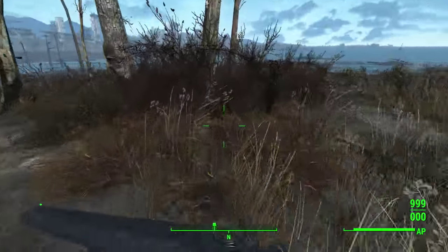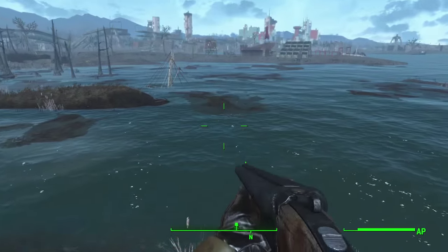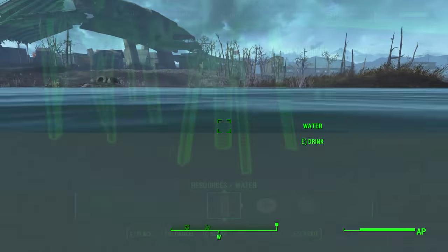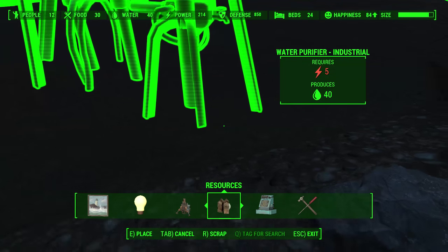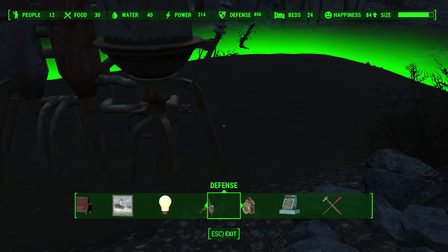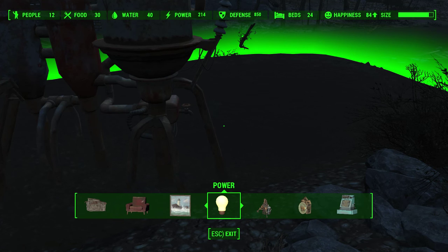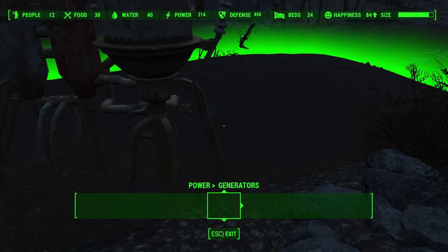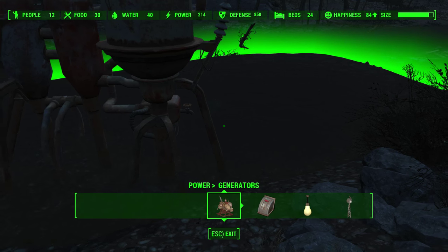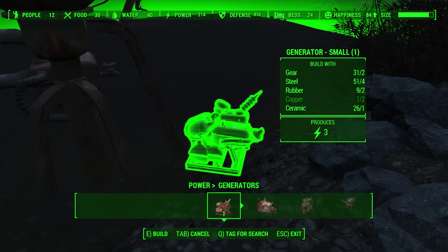It's actually very simple — so simple that some of you probably already know how it works. To do this, the first thing you need to do is place a water purifier in the water. Also make sure you place the water purifier next to a piece of land where you can place a generator.